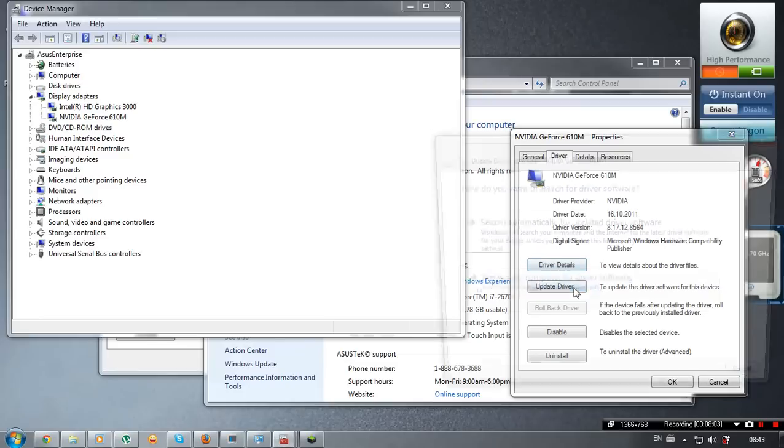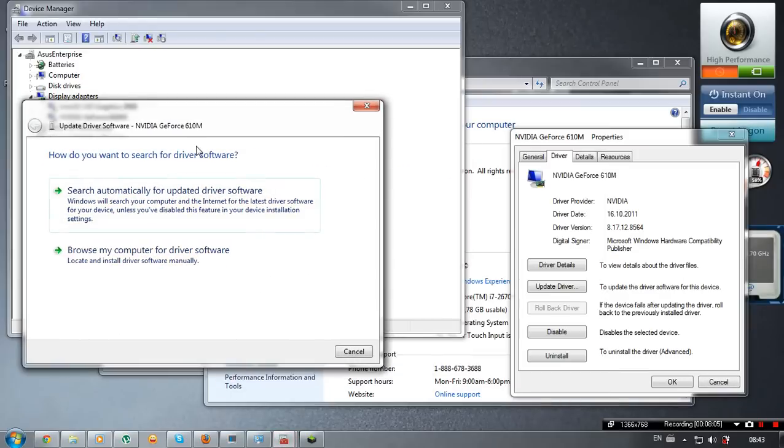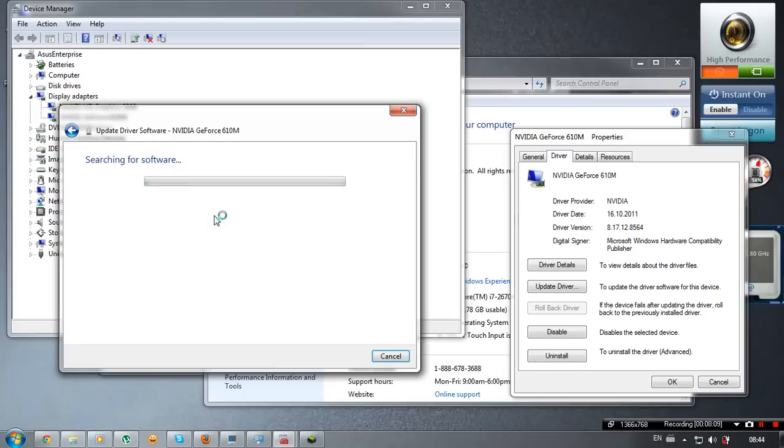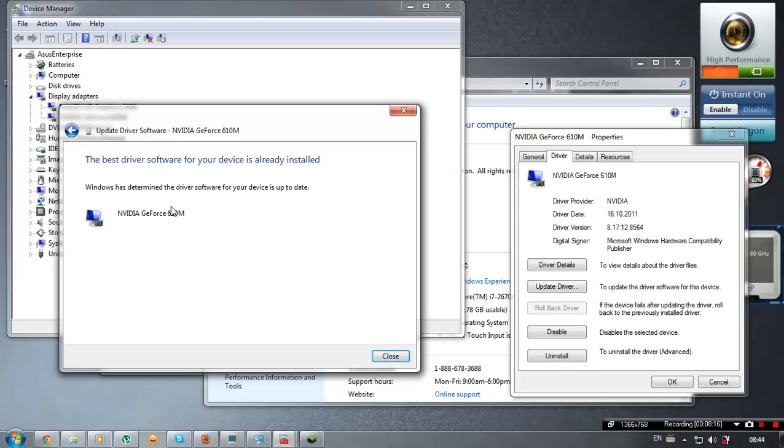Look at driver details — I'll show you. NVIDIA GeForce 610. I searched it in Windows Update and it says the best driver software for your device is already installed. Windows has determined the driver software is up to date.